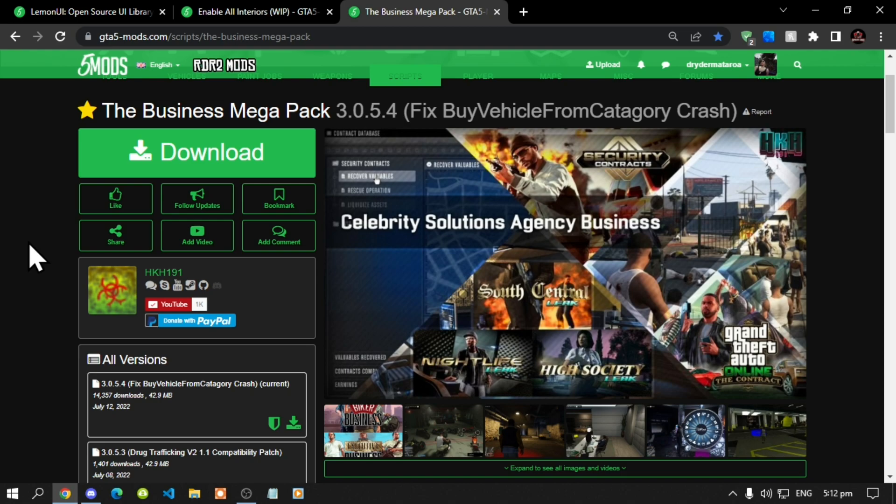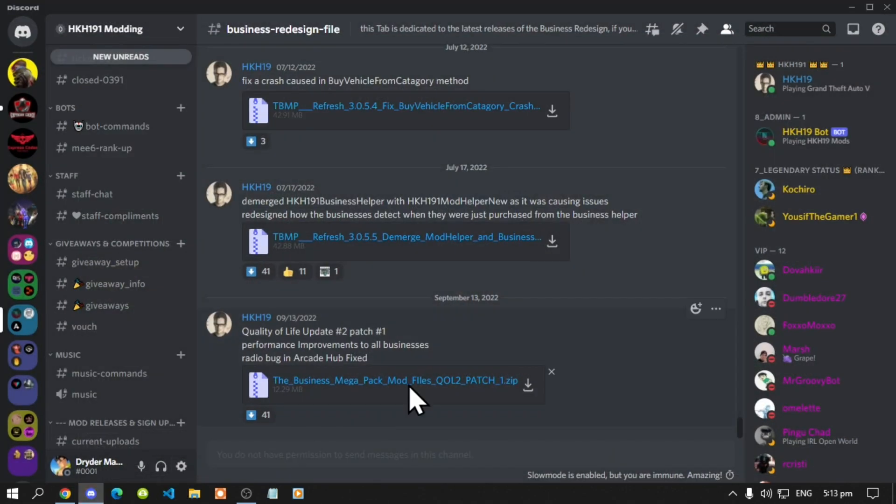So let's get straight into it. All you got to do is go inside my description below and download all of the latest requirements listed there. Now once you have completed that process you'll need to download this mod, but unfortunately this mod is outdated so you will need to download the latest version. To download the latest version go to the Discord server inside my description below.